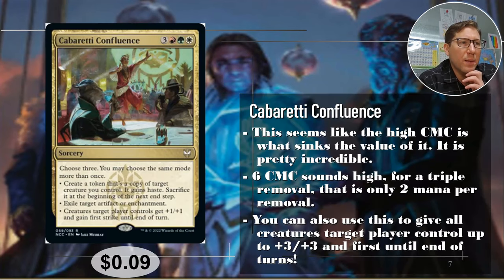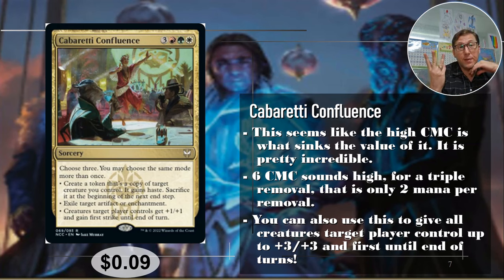Number four: Cabaretti Confluence, three, red, green, white — Naya. You can create a token that's a copy of a creature you control. It gains haste and is sacrificed at the beginning of the next end step. The sacrifice is nice because if you have anything that has a death trigger, you're going to set off that death trigger as many times as you make the copies. So this can be abused very easily. Exile target artifact or enchantment — that's the removal I always look for. Six CMC is high for a card, but for three removal, it's not — that's two mana per removal. That's really reasonable.